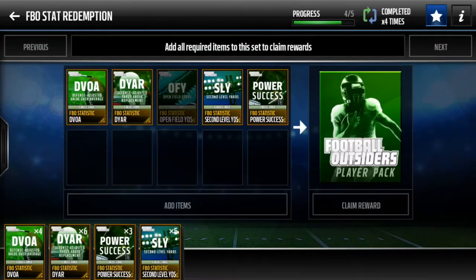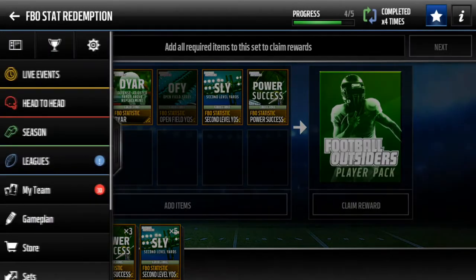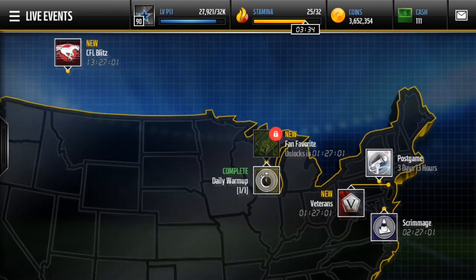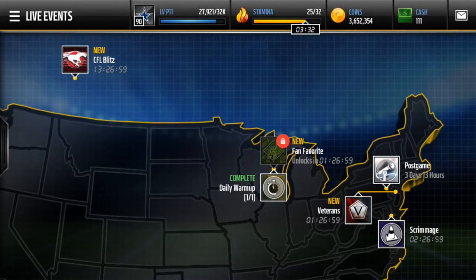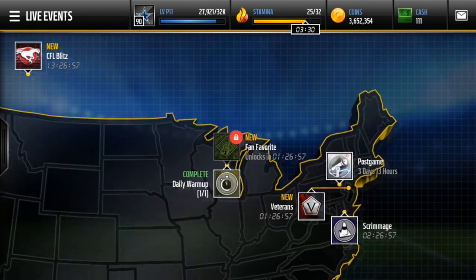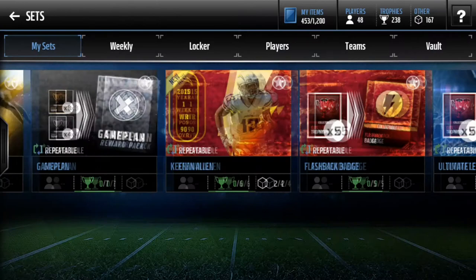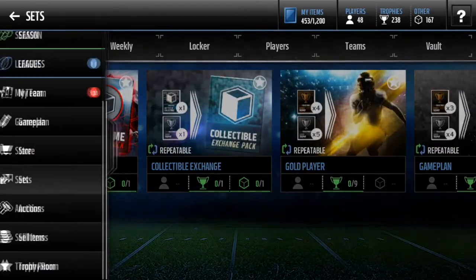Also, Football Outsiders — you do not believe how many times I've pulled elites. I know a lot of the elites are worth like 10k, but if you pull one of the rare elites they can be worth like 100 to 200k, and that's a realistic one. I've pulled that set out a couple times. That's pretty much all of live events.